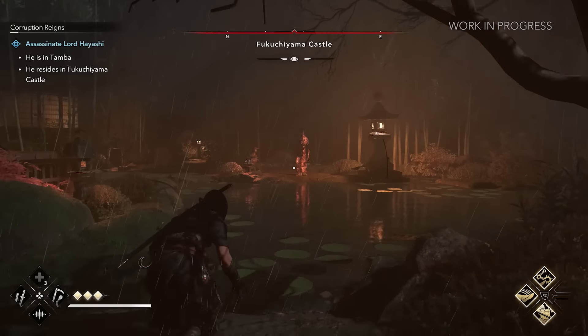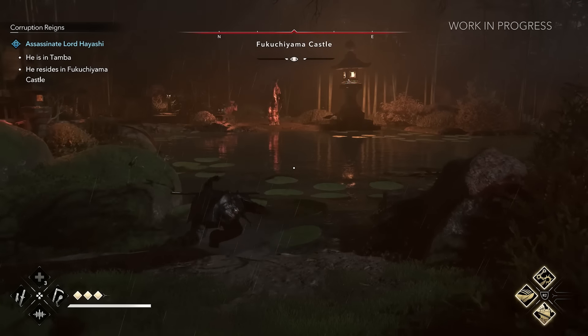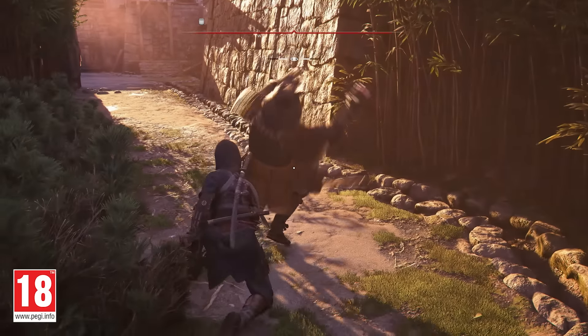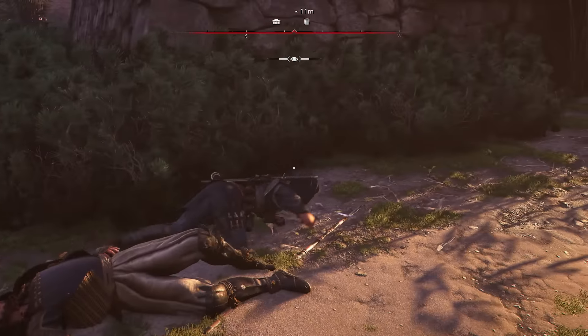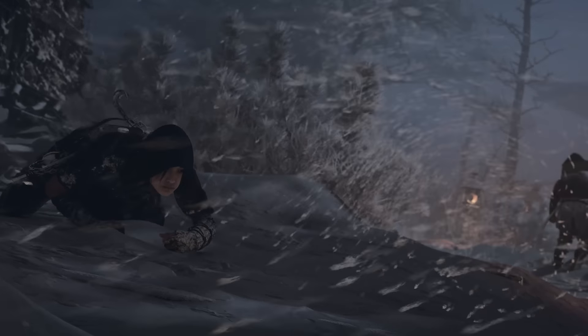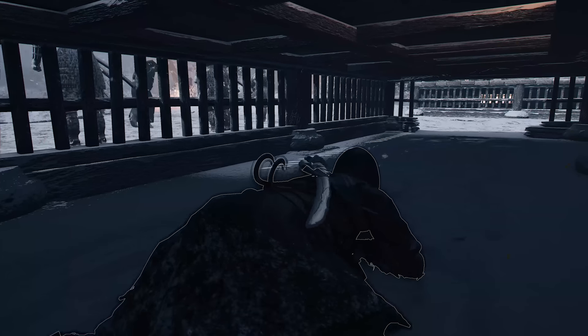One cool detail I noticed is the ripple effect around Naoe's footsteps, which shows how much noise she's making. It's a new addition that wasn't included in earlier gameplay footage. Naoe and Yasuke are the first characters in the series who can go prone. Going prone makes it harder for enemies to spot us, whether we're on the ground, on rooftops, or underwater. For Naoe, going prone also unlocks special moves.